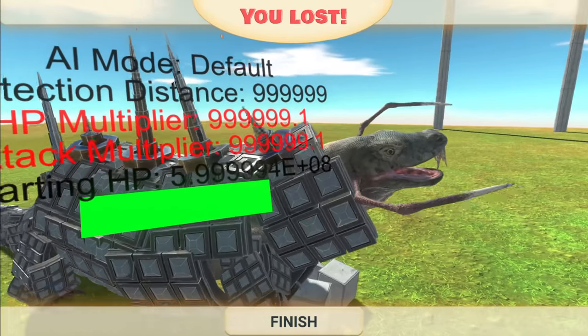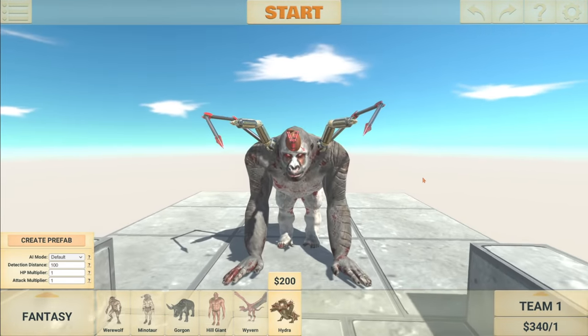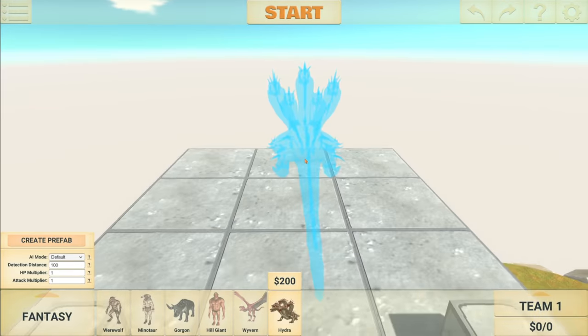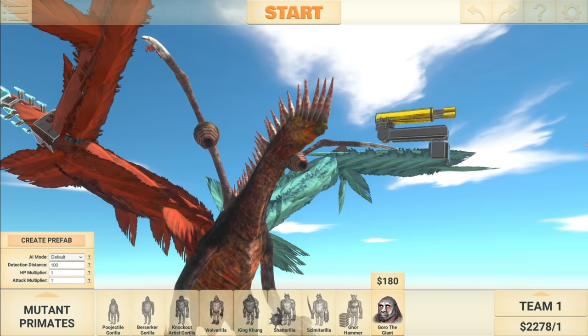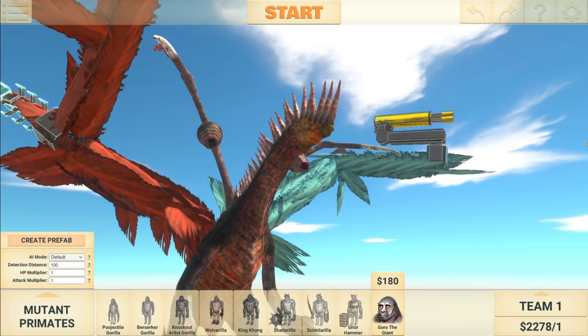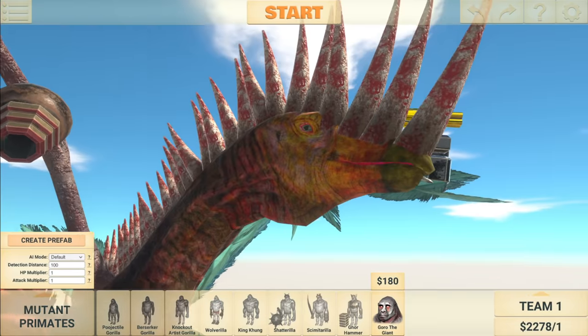Wait, is this now my most overpowered creation with those stats? Let me remove my custom Guru here. This creation right here is the Destroyer. I've used this in a previous episode — it was the most powerful creation I had. And now he's going up against a Komodo dragon.